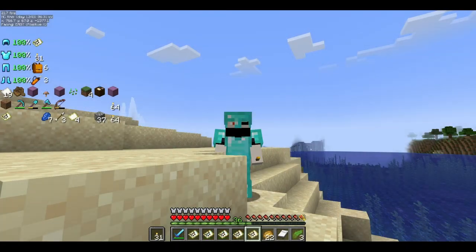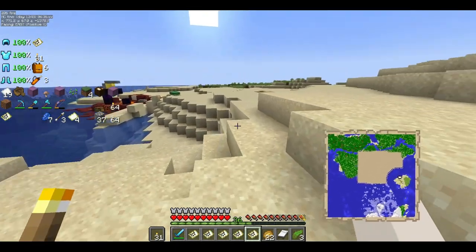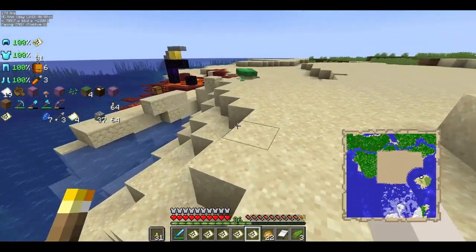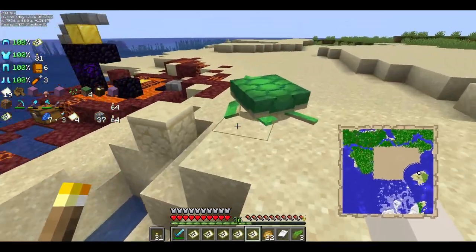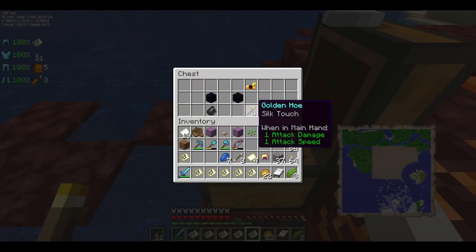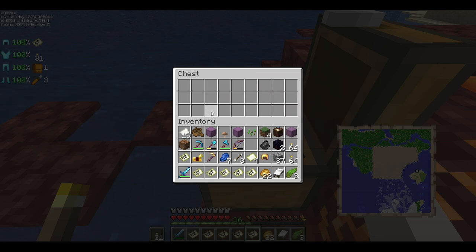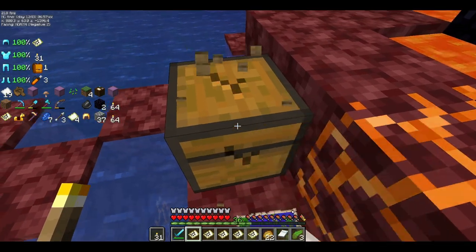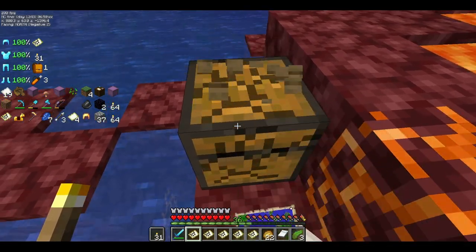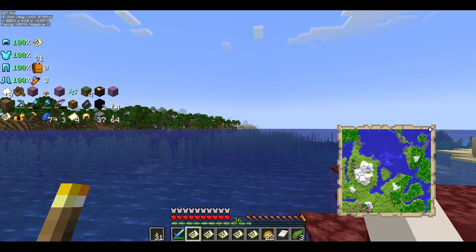Hey everyone, look what I found again — found another ruined portal. Let's see what loot is in this one. Protection one helmet, protection golden hoe, golden horse armor, obsidian and flint. There we go. Now time for another jump cut.